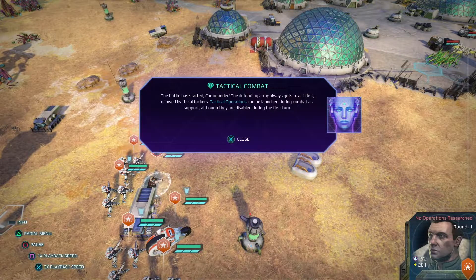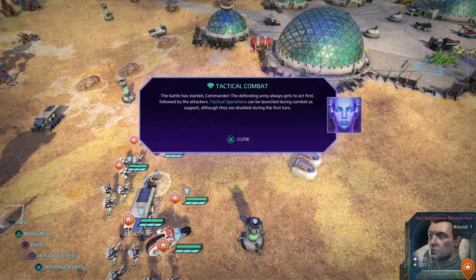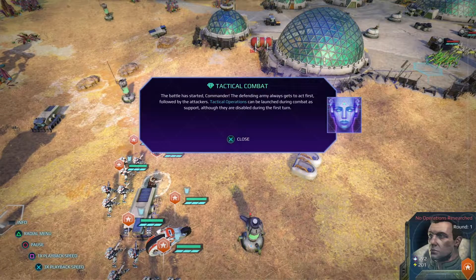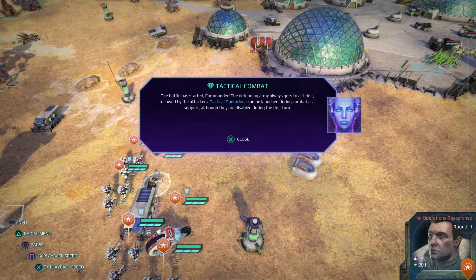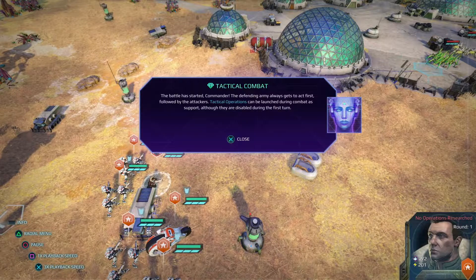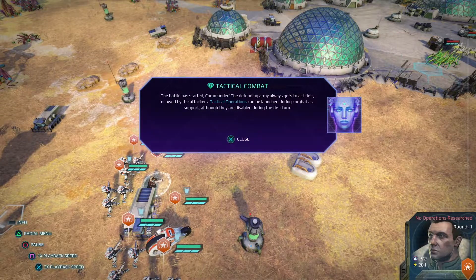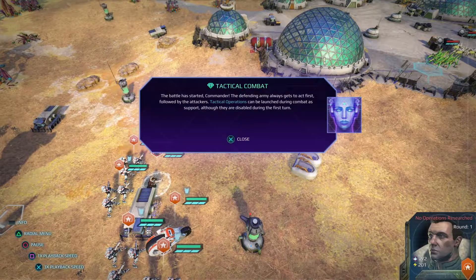At the end of part one we just barely got into the combat stuff. I haven't actually fought anything yet, but here we are at the beginning of a battle. It says the defending army always gets to act first, followed by the attackers. Tactical operations can be launched during combat as support, although they are disabled during the first turn.